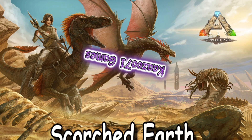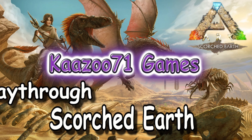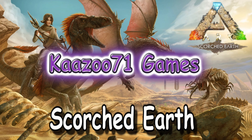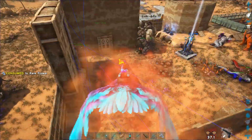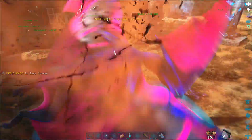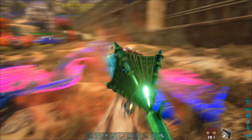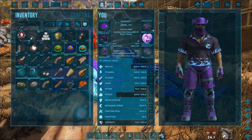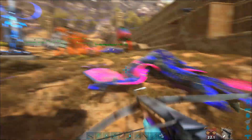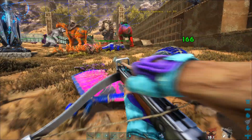Alright guys, kazoo71 here on my Scorched Earth playthrough. Last week I tamed another phoenix and took it out to kill a rock elemental. Picking up where I'm at - I ate some rare flowers to tame this Tapejara with really cool colors. I saw it up in the air, ate the rare flowers, made it follow me to the ground, then used the harpoon launcher and net projectile to net it. Now I'm going to use the crossbow with tranquilizer arrows and knock this thing out.